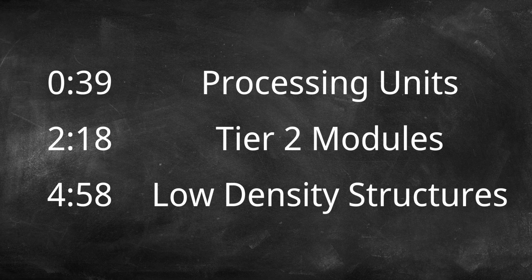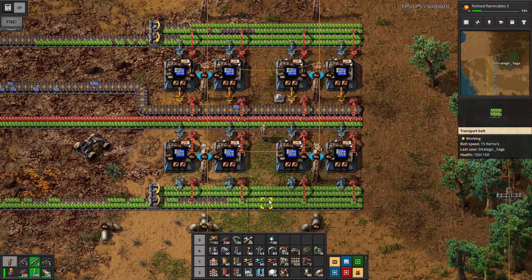Hello everybody, Strategic Sage here welcoming you back to Factorio Demystified. This session is going to focus on the last two key components for the mid-game: processing units and low-density structures.